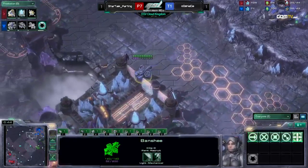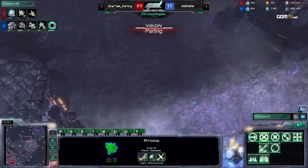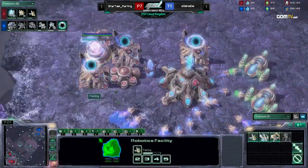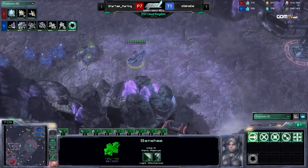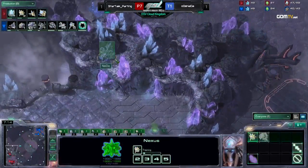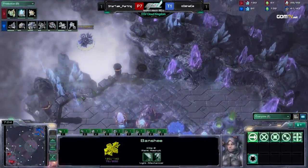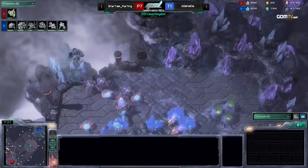If he hasn't started another Observer, he will lose a lot of Probes. The Banshee is just out of vision of the Watchtower that Parting has — really good for Nada. But it looks like the Banshee is going to hit before the Observer is out, which is perfect for Parting. Parting will just send the Observer up, get a second Observer, and defend this. Cloak about to finish — Nada will cloak and go back in, but the Observer comes up just at that time. And down goes the Banshee.